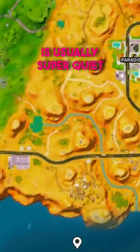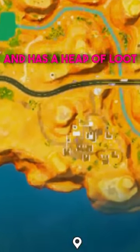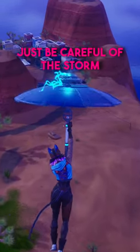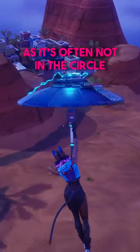This unnamed location is usually super quiet and has a heap of loot. There's around 18 chests to be found here, but just be careful of the storm as it's often not in the circle.